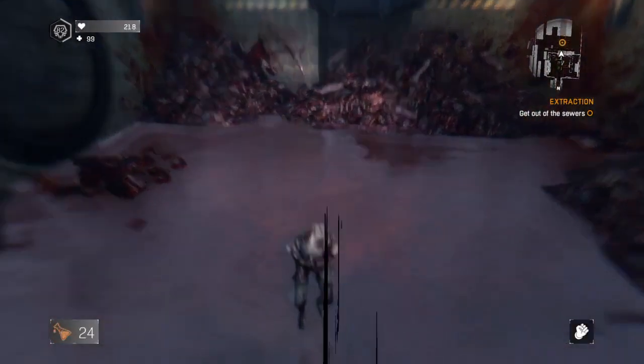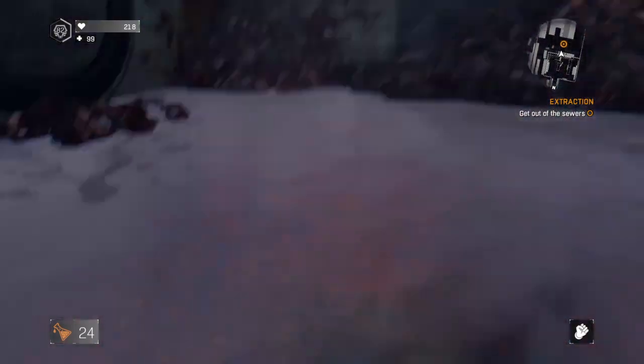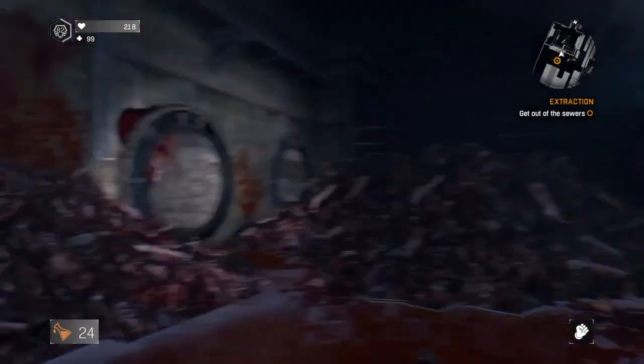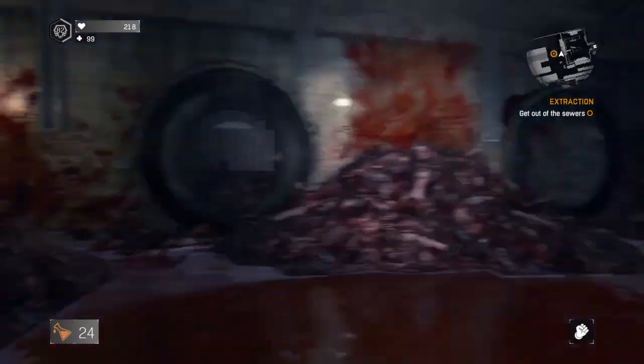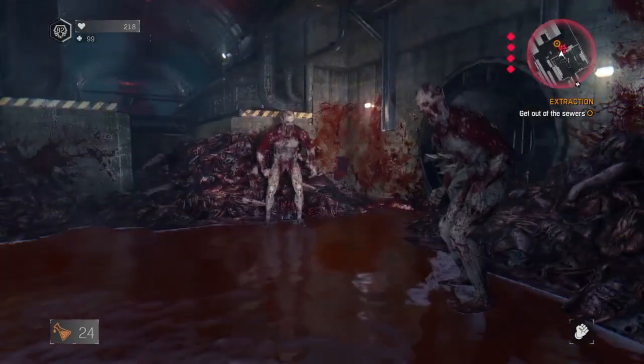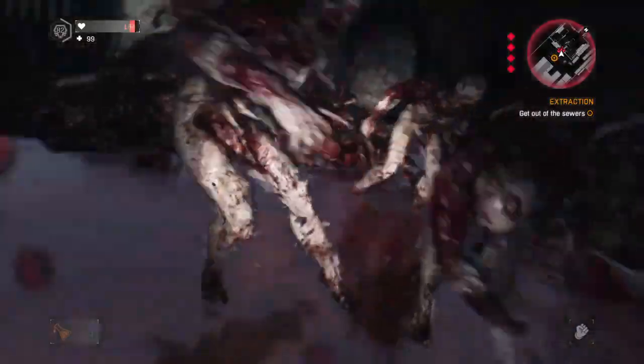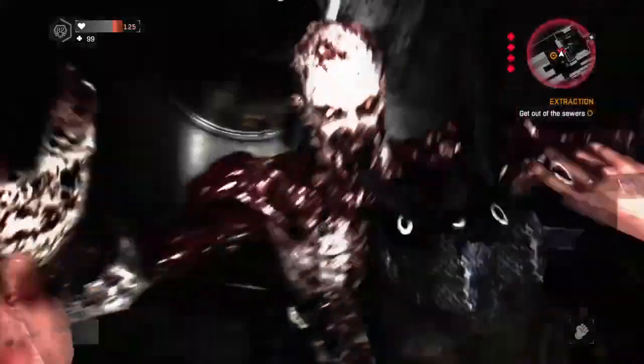Once they have killed you, just continue on, respawn, and it will spawn a new Screamer right in front of you, allowing you to repeat this process as many times as you need to. All you have to do is wait for the Volatiles to spawn in and kill you each time, though you can speed this up if you bring grenades along, as you can blow yourself up quicker than the Volatiles can take you out themselves.